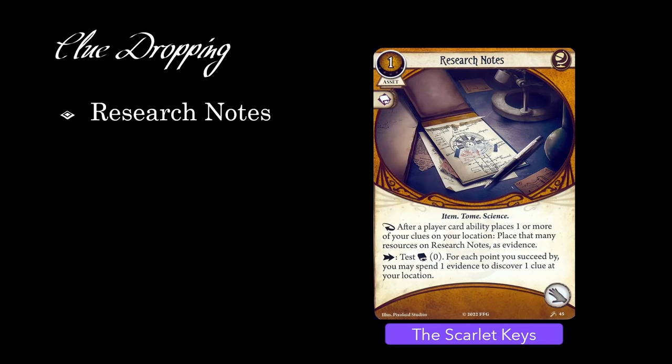We've talked about how getting a clue back might be an appropriate cost for whatever good thing you did by dropping the clue, but with the Scarlet Keys Investigator expansion, we now have a great payoff card that mitigates the cost by making it very easy to get the clue back. Let's look at Research Notes in some detail.